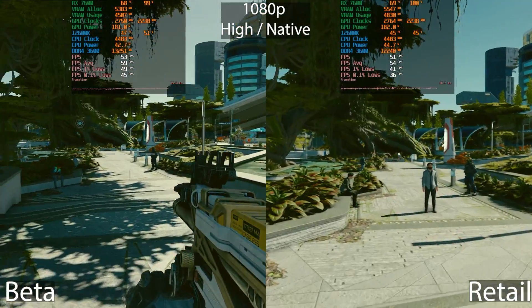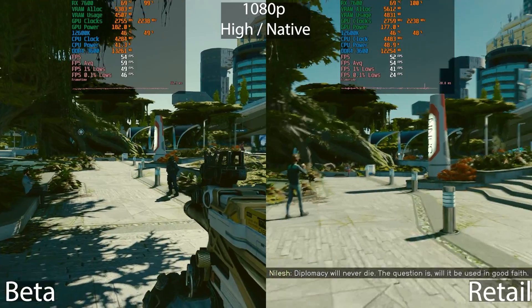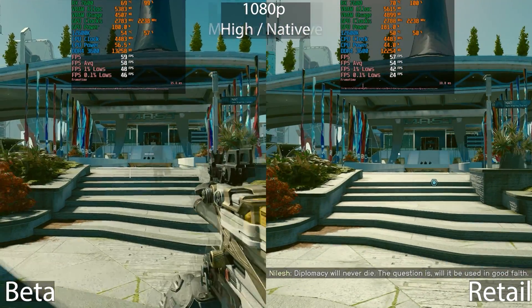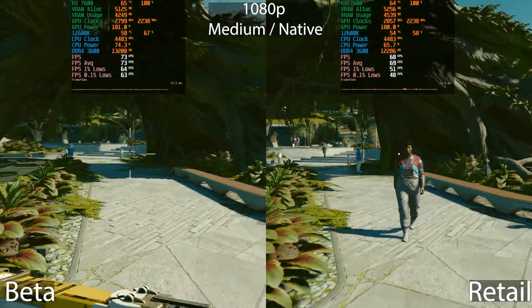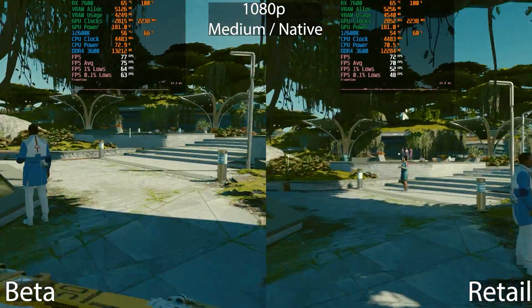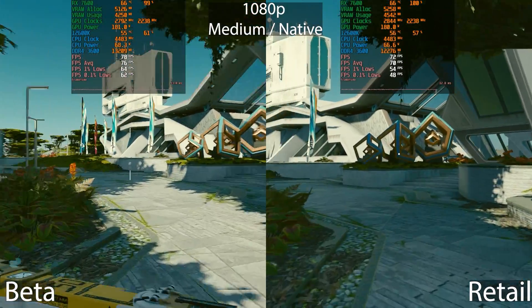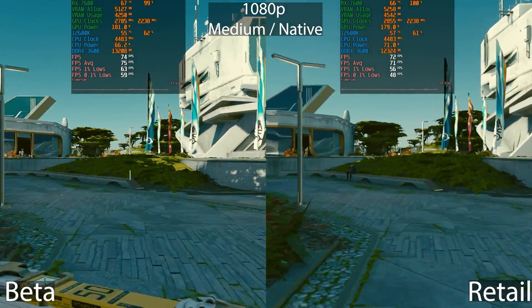If you just implement FSR, even FSR quality is enough to get a pretty decent frame rate — we'll be testing FSR just now. Once again we're sitting at around 10% performance increase. The same at the medium preset — not really much to write home about, as the performance gains are now slightly lower than 10%.